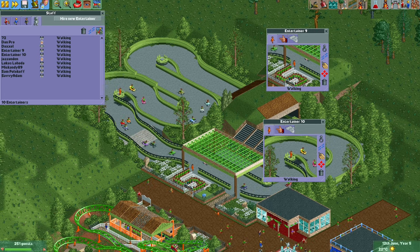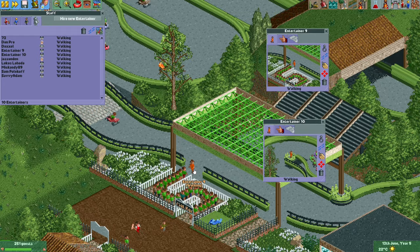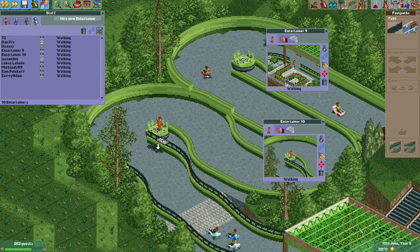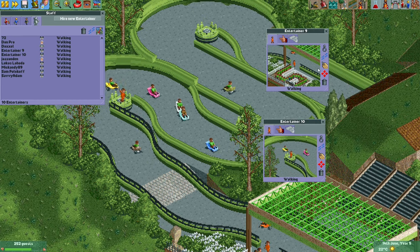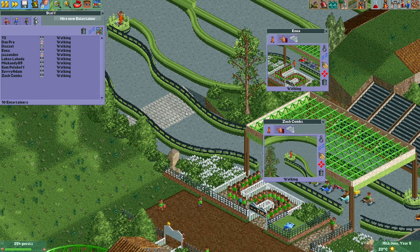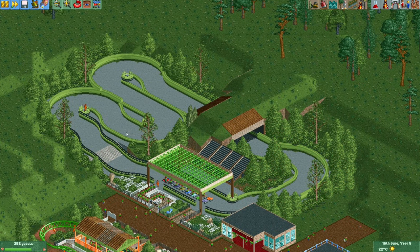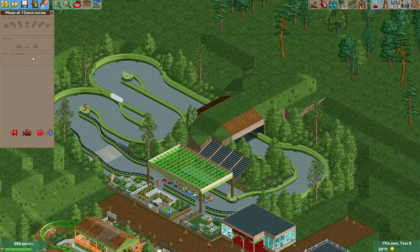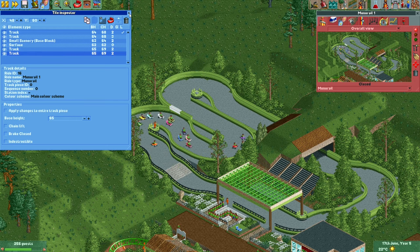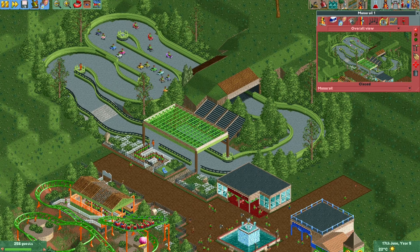I've added two entertainers to the park — one at the entrance as the ride operator, and one in the corner. I should probably hide these path pieces. I'll quickly name them after two more of my patrons: Enox and Zach Coombs — thanks a lot for supporting me on Patreon, it really means a lot to me. I hope you enjoy your little spot in the tutorial park. I think I've passed all my knowledge about go-karts in this video, and after watching, you should be able to create one yourself in this same style. This is not the only way to build a go-kart — just the way I like to build them nowadays.